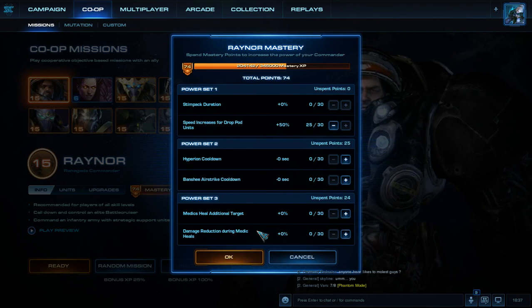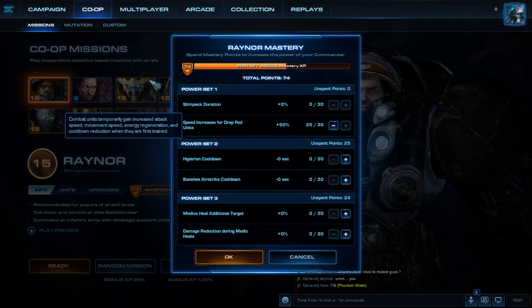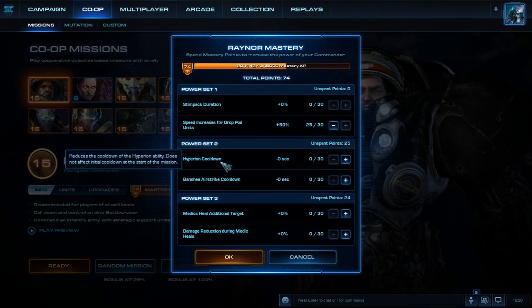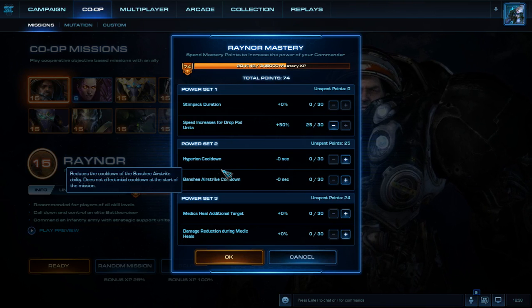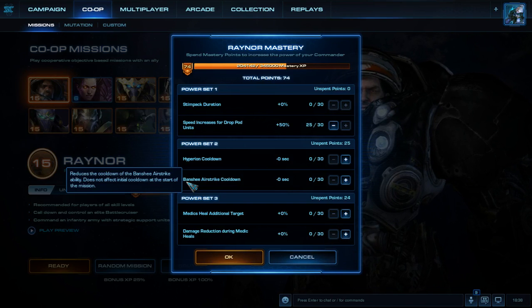Now for power set 2, this one is probably going to be a bit more up in the air for me, but let's talk about each one in general. The first one is the Hyperion cooldown, which reduces the cooldown of the Hyperion ability and does not affect the initial cooldown at the start of the mission. The second one reduces the cooldown of the Banshee Airstrike ability, and also does not affect the initial cooldown at the start of the mission. So we're overall getting two big reductions in abilities.